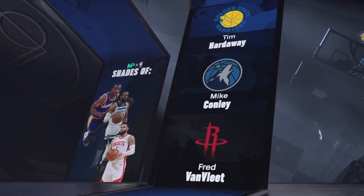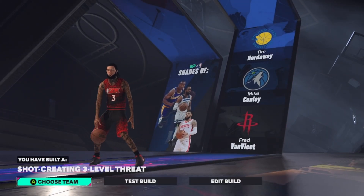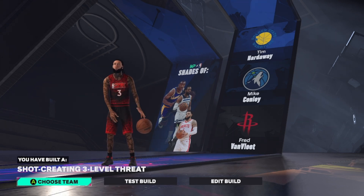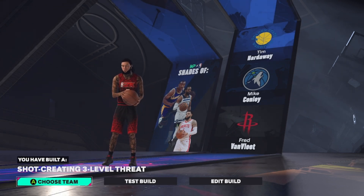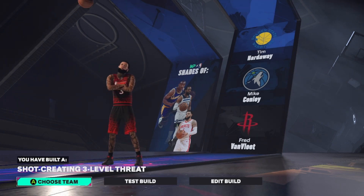The badges you get for this build are Tim Hardaway, Mike Conley, and Fred VanVleet, and the archetype name for this build is Shot Creating Three Level Threat. Thank y'all so much for tuning in to today's video. I love each and every one of y'all, and I'll catch you in the next video. Peace.